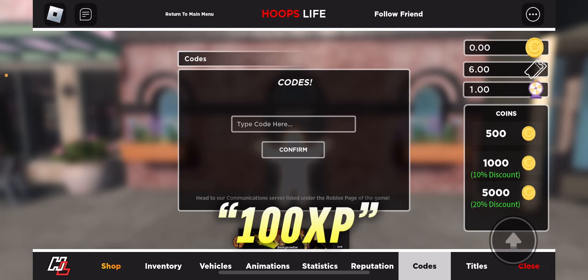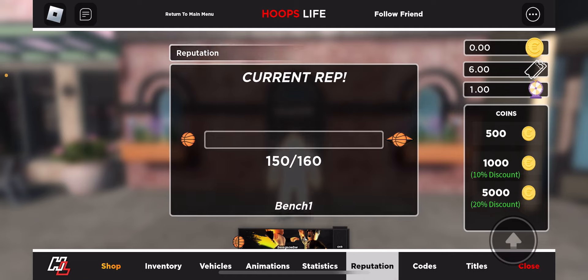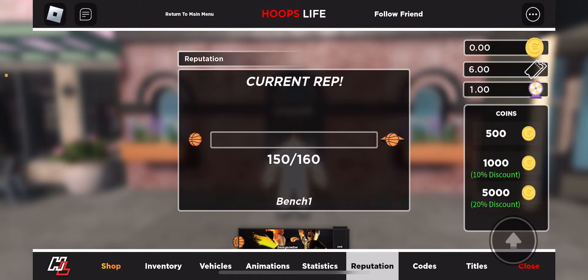For the next code, it's '100xp' — self-explanatory. Go ahead and type it in and click confirm. It's supposed to give you 100 XP. Click on my reputation once again — as you guys can see, I am at 150 out of 160, and I didn't even play a single game.